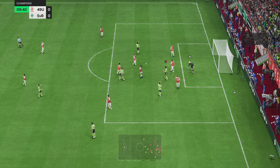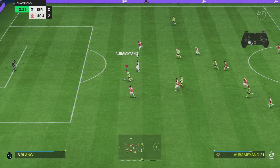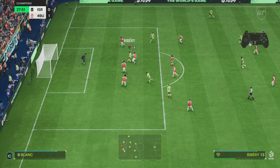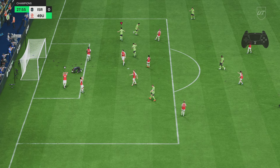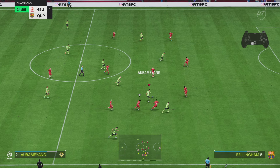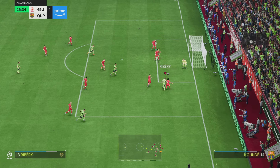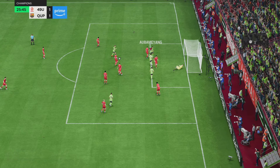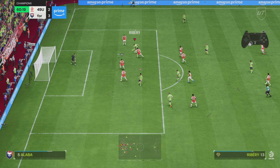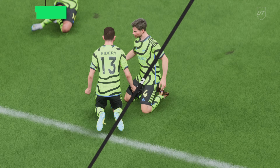I've struggled with wingers in this game this year — I haven't found any I think are phenomenal. If I move them to striker or CAM I can get a tune out of them, but as pure wingers it's harder. I don't run down the wing and cross all game; I don't do the meta of just cutting it back and tapping in constantly. I do score cut-backs when the opportunity presents itself, but it's not how I play.